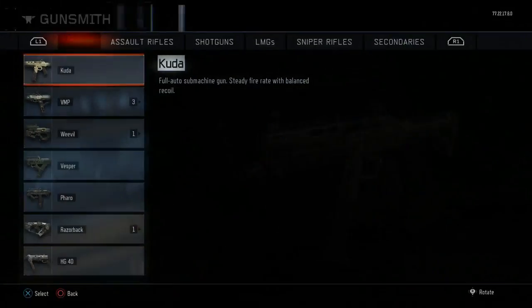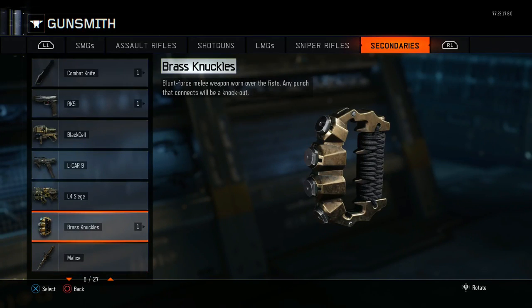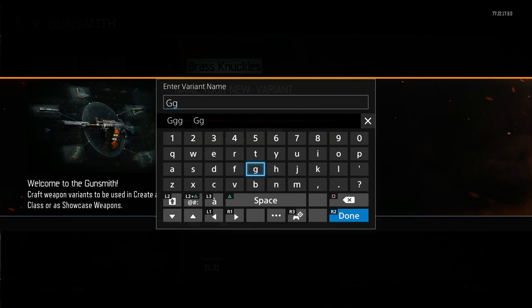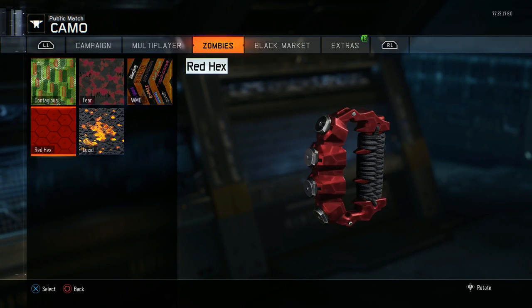You want to head over to Gunsmith, then go all the way to the secondaries. I'm gonna do Brass Knuckles for example — I'm gonna do 'Crate Variant,' call it 'GG,' then confirm. Then go over to the camos.